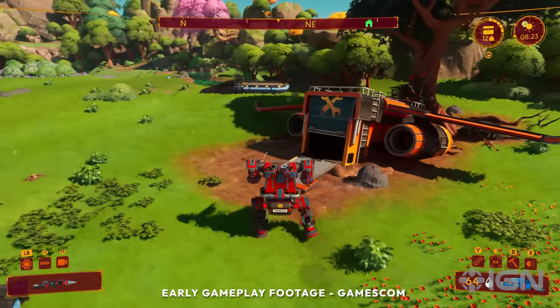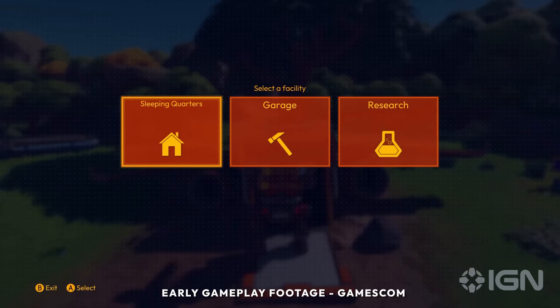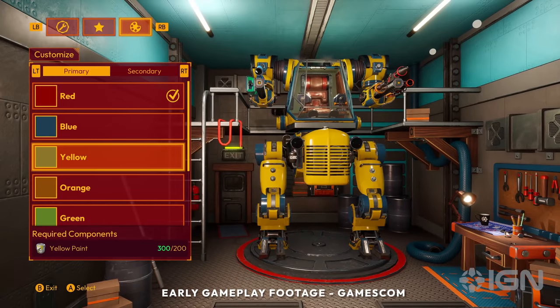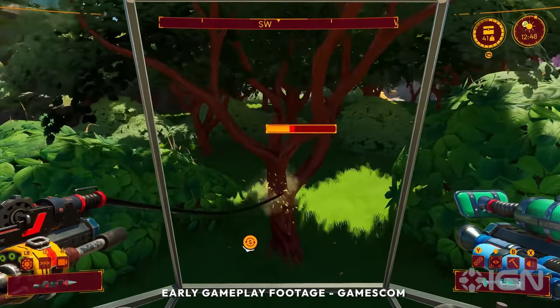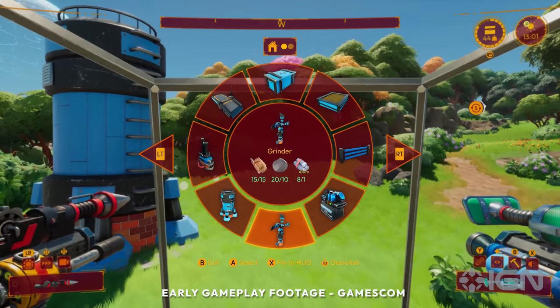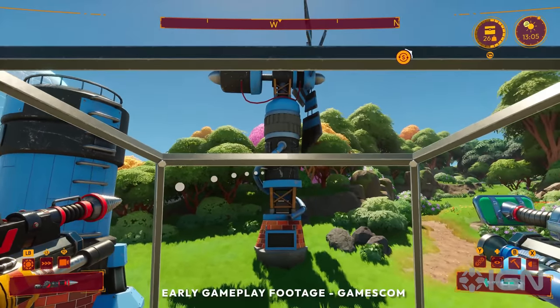In Lightyear Frontier, your mech is your best friend. Upgrade and swap mech modules and customize your mech's look to your preference. Some buildings turn raw resources into refined materials for mech modules in advanced buildings.